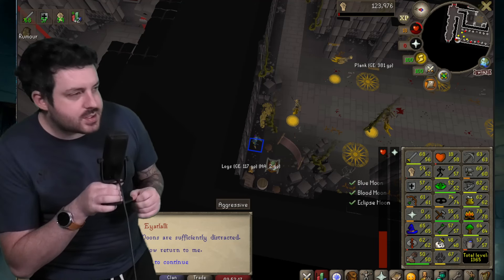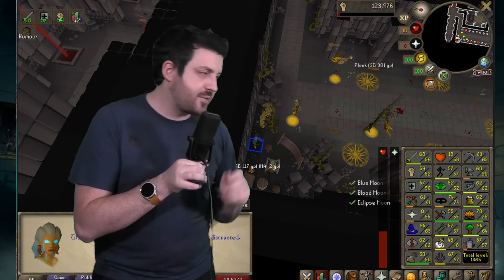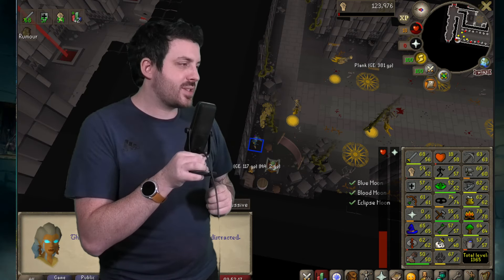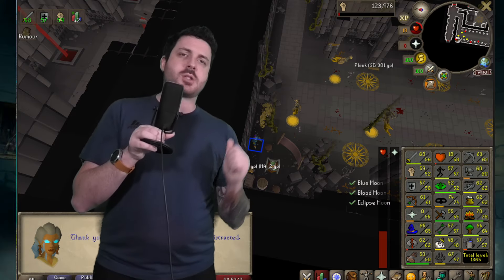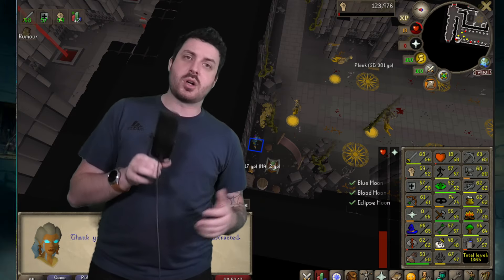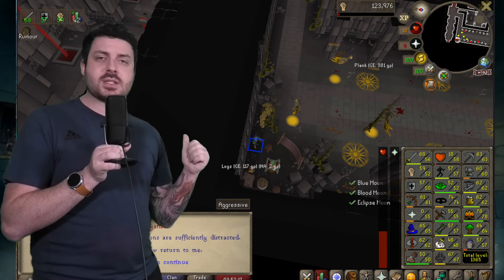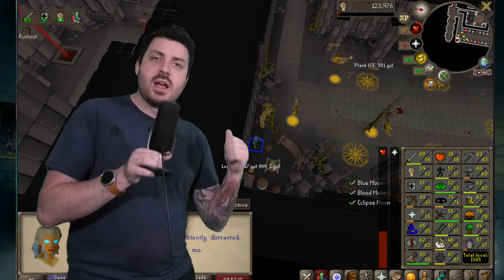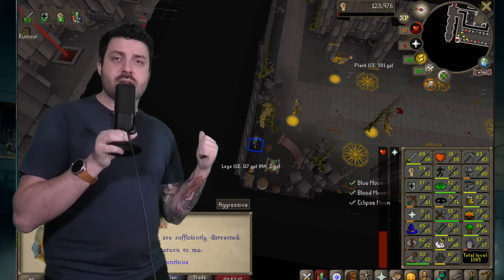Our final moment for the week goes to Mr19kilo, who posted a screenshot saying 'LFG, Perilous Moons done at 68 combat with a Rune Shortsword.' You're probably wondering why is this being shown as a moment. That means nothing — that's dog shit. This is an example: don't ever post crap like this in the Discord. This isn't even remotely a flex. It's disgusting. Why are you playing like a dickhead? I don't want to see garbage like this again.